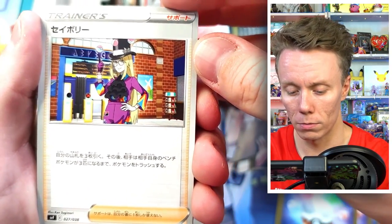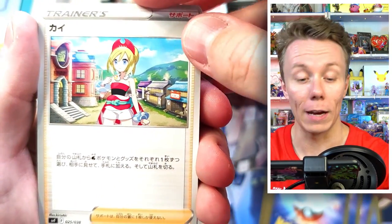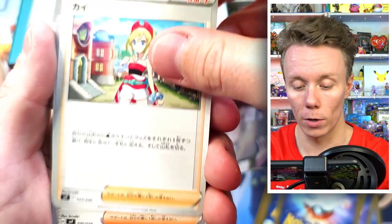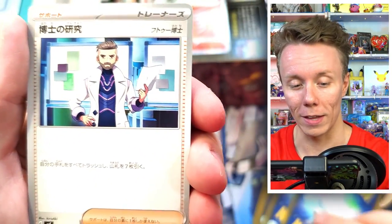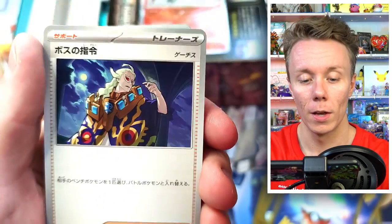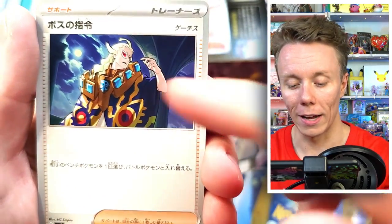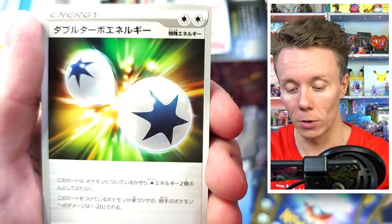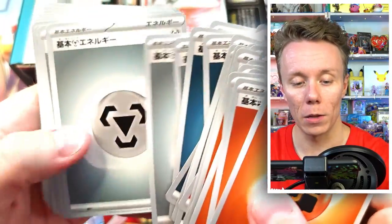There's also Seibori — some kind of magician. There's a Serena — I do like Serena a lot. We also have an Irida, non-holographic. There's a Professor Alzado, and Turo is the other one — we have a Turo as well. We have a Gettis, which is the Boss's Orders card — I like this card art, it's very nice. We also have a Mommy. We have a Double Turbo Energy. And then Fighting, Dark, and Steel energies — a lot of energies and great Trainer cards in that one.